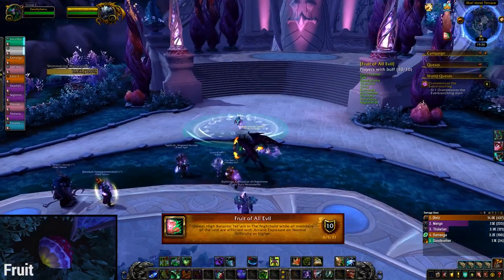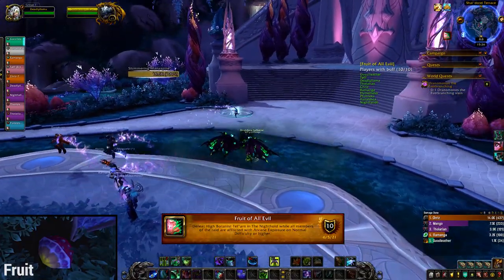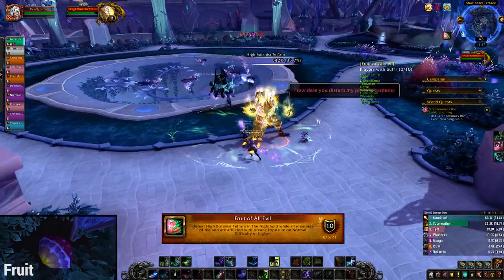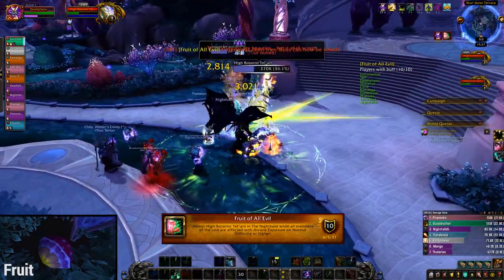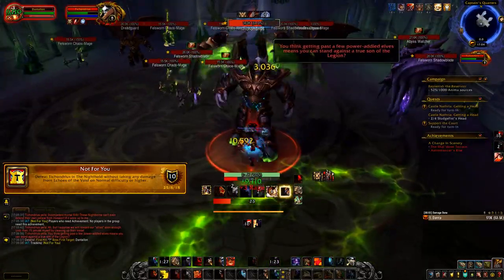Now for the achievement that requires 10 people — the hardest part is finding those 10 people. Once you've gathered them, find fruit lying in the garden where the Botanist is sitting, have all 10 people click on the fruit to get the debuff, then nuke the boss and you'll get your achievement.